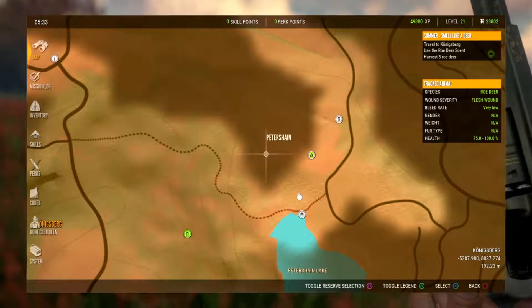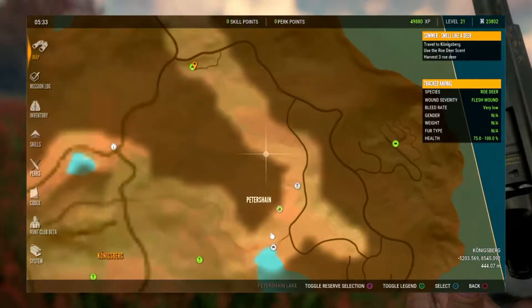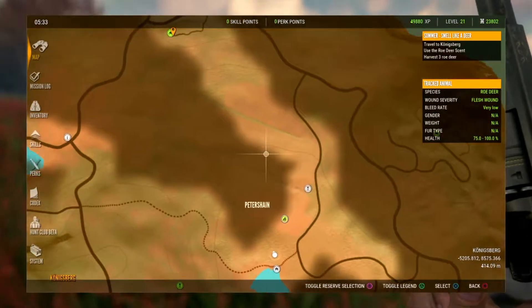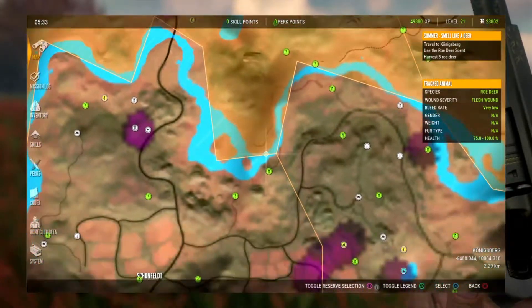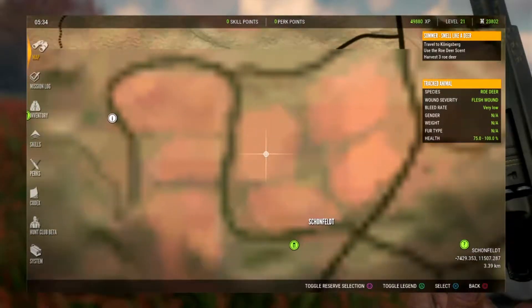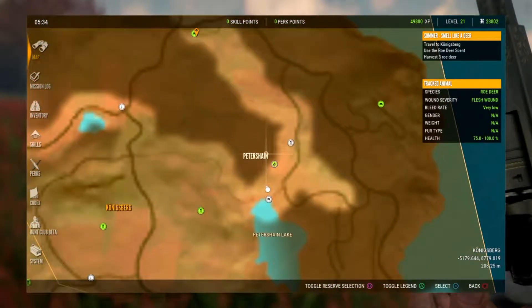They are also pretty easy to hunt in fields as well. As you guys can see, these patches of land here are fields. There are fields down here too in Scottenfeld. There's fields down here and there are also fields right here.